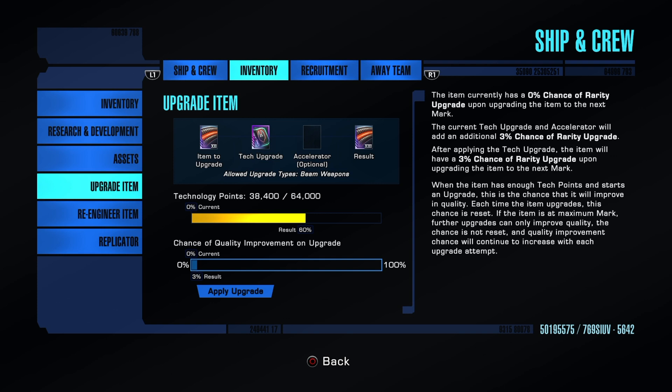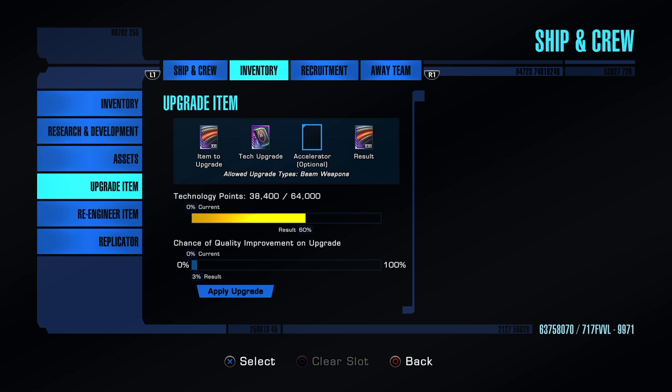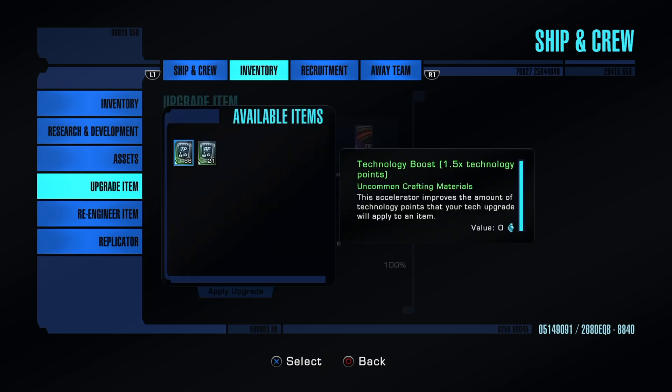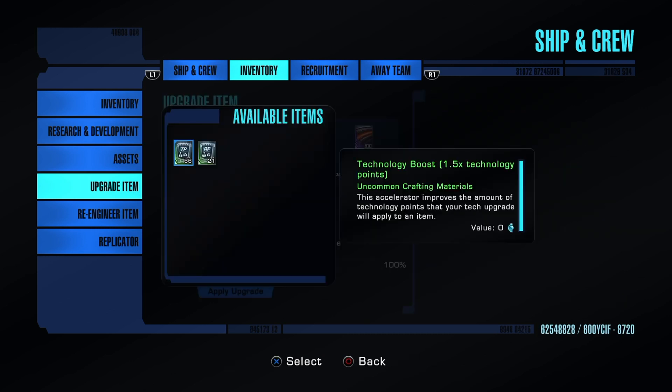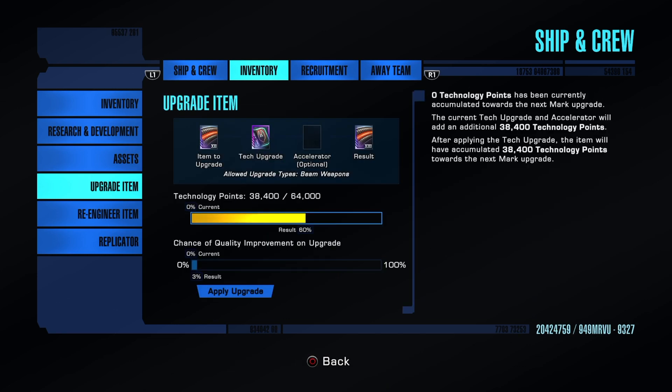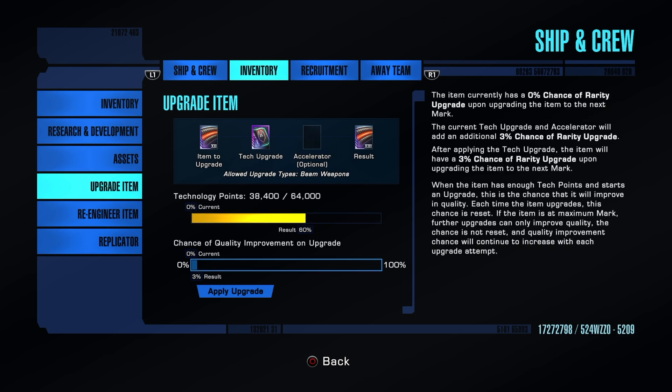There is a chance element to getting the quality of the item improved as we progress through the upgrade. Over here we have two different boosts — a tech boost and a research boost. We want to number-level the item first, getting it from Mark 12 to 15, so we use the technology boost first. After that we can focus on the chance. Every level you go up your chance builds for it to become the next quality, but when you go from 12 to 13 it resets back to zero — that's why it's so important to get to 15 first.